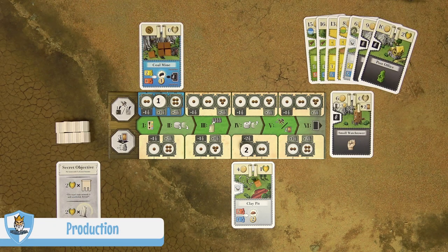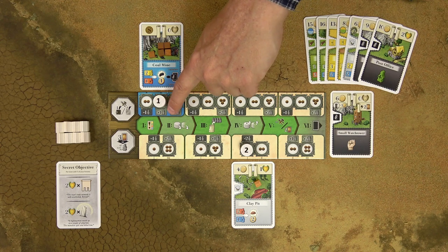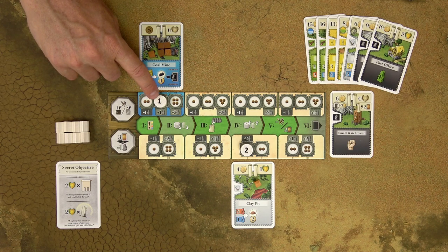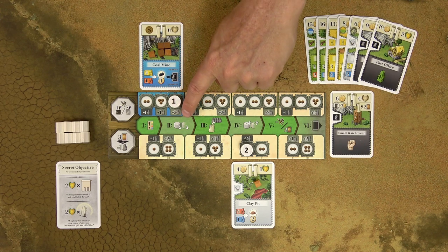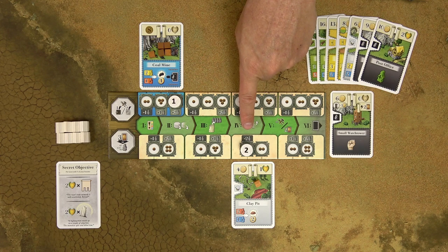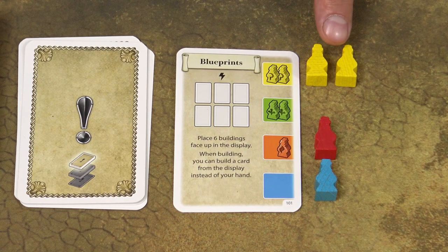Goods on production cards can be produced in two ways: via assistants or via chaining. To produce goods via assistants, you need the assistants printed on the production card, plus or minus the assistants depicted next to the action space where you have your action token. For example, to produce goods on the coal mine you need two yellow assistants and one red assistant, but if your token is on a space requiring one extra assistant, that assistant can be of any matching color. Assistants must be available in the labour market — count all of them printed on the event card and those drawn from the bag. These assistants don't deplete; they are available to all players until the end of the round.